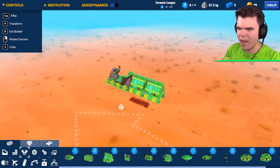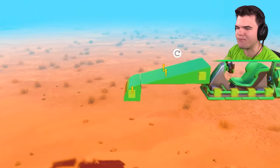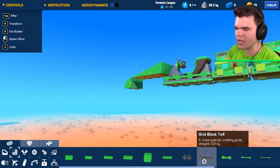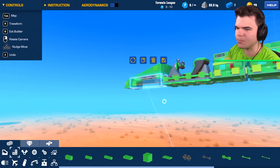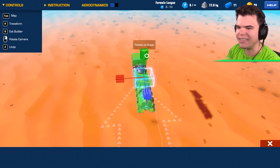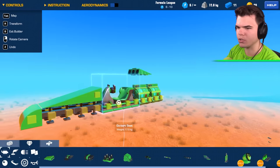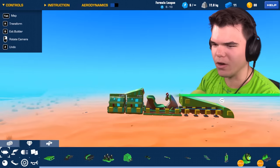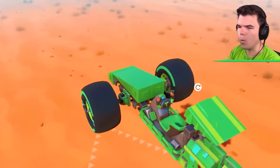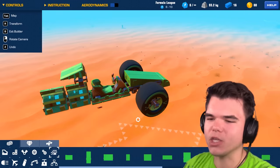Those are two nice big engines in the back, and that is a very nice aerodynamic front. Now, this game is all about weight, so making sure to use as little parts as possible is important. On top of the car, I want to have an air intake. Or should I put it one block higher? We're going to keep it high - one higher because I guess the head will get there. We put the front wheels on it, and that actually looks kind of good. I am way too specific in this game - I am such a slow builder, it's actually insane.